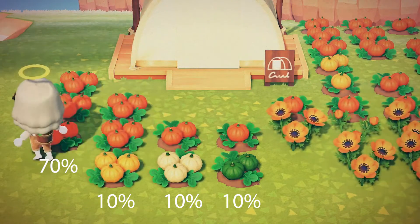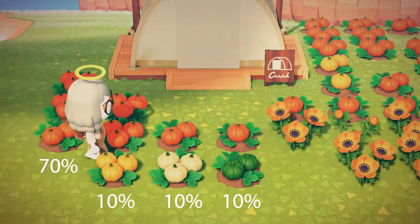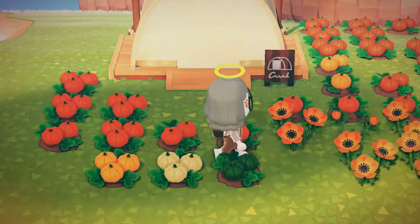All starters are random, so you won't know what color you have until it's gotten to the final growth stage and is ready to be picked.